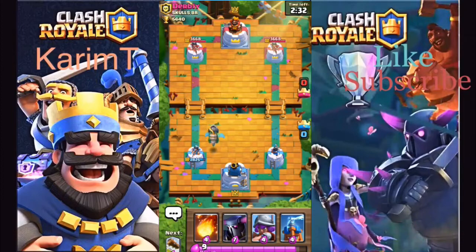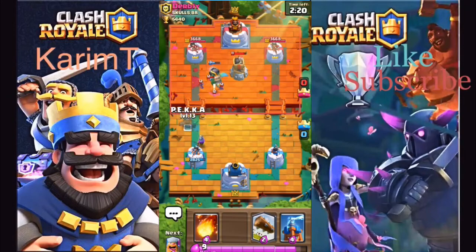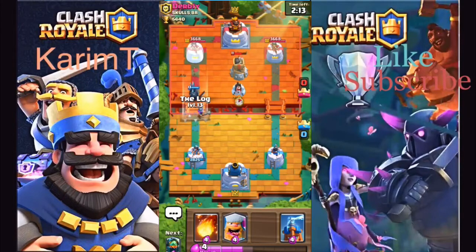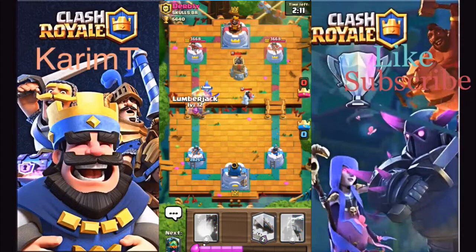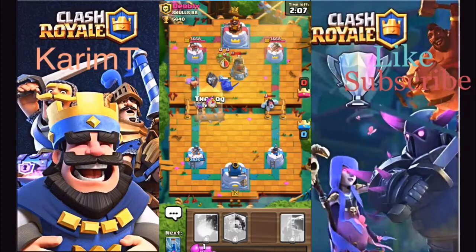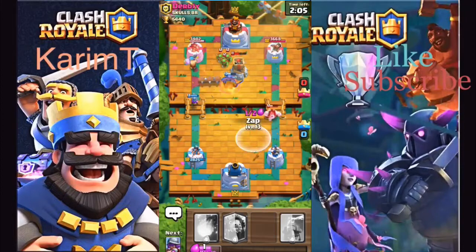I kind of want a PEKKA but I don't have zap for it, and if he puts down a skarmy I'd be screwed. Bomb tower — not the best thing for us, but I guess bomb tower, that's fine. He put it on the right-hand lane so we shouldn't be able to bypass it. I'm gonna get my log ready and oh, he has a — that's actually well played right there.